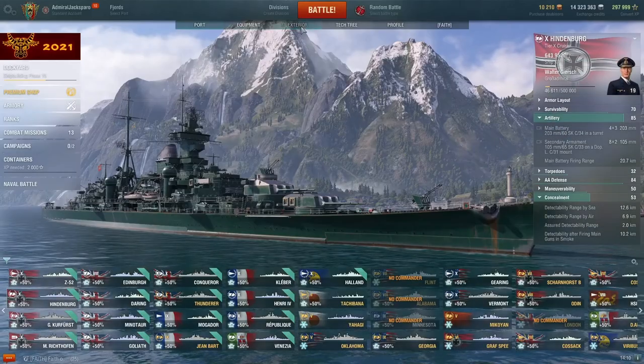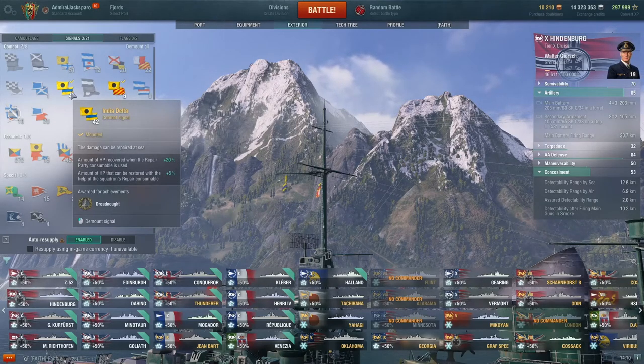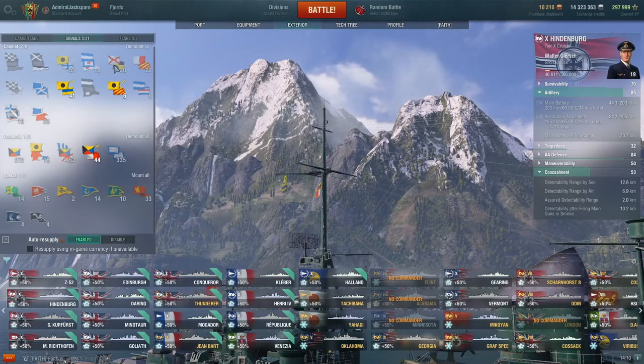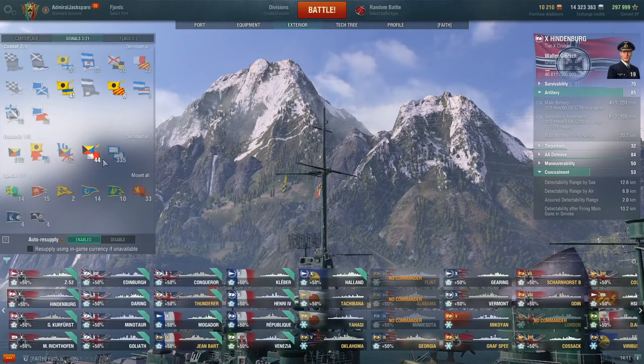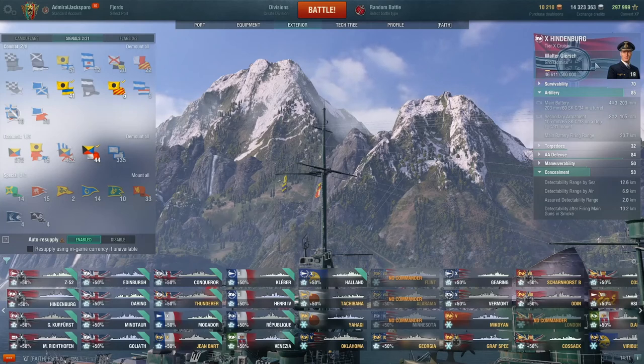I've also taken Grease the Gears which helps a lot with main battery traverse speed. On the ship I have India Yankee which reduces fire duration, and India Delta which increases recoverable HP. You can also use Juliet Charlie for detonation protection, flags to increase fire chance, Sierra Mike to increase ship speed, and November Foxtrot which reduces consumable reload time by 5%. I don't have those right now, but if you do definitely put them on. Currently I'm only using Zulu Hotel to increase commander XP because of the new captain skills changes.